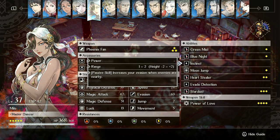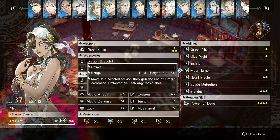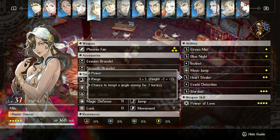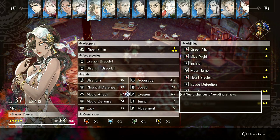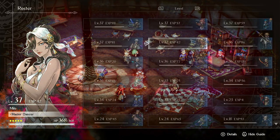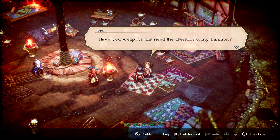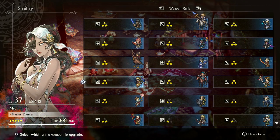She has a lot of crowd control and she's basically an assassin with crowd control. She doesn't have spike damage, but Green Mist is good and the fact that you can Moon Jump, Green Mist, and then run away is decent. This is the first character I got all the upgrades on - I've been grinding out materials and it takes forever to get some of these superior materials. She is my first maxed out character.